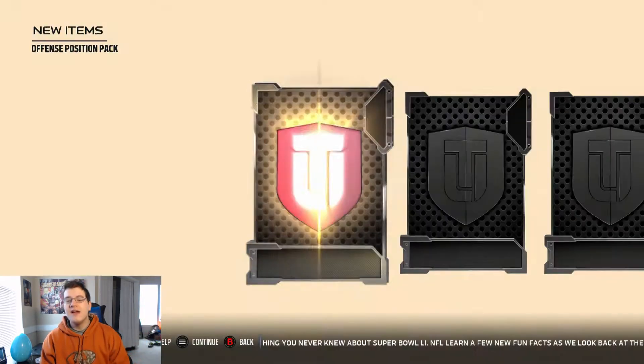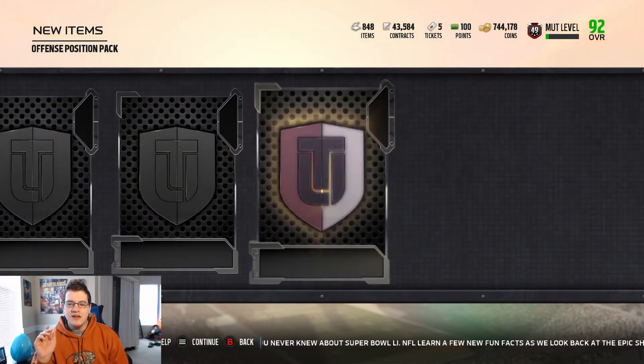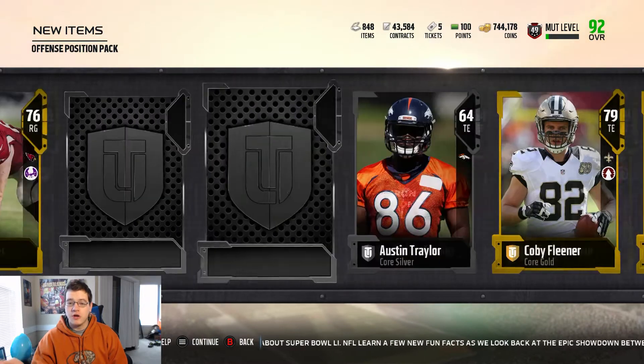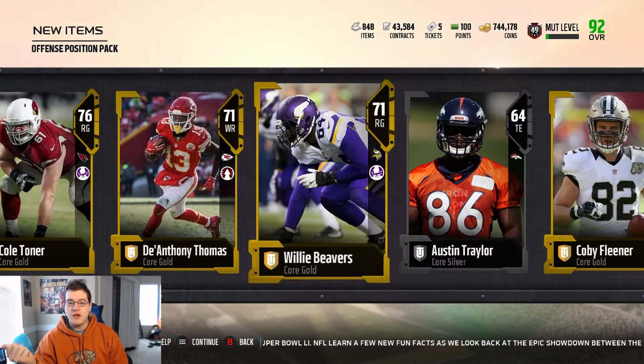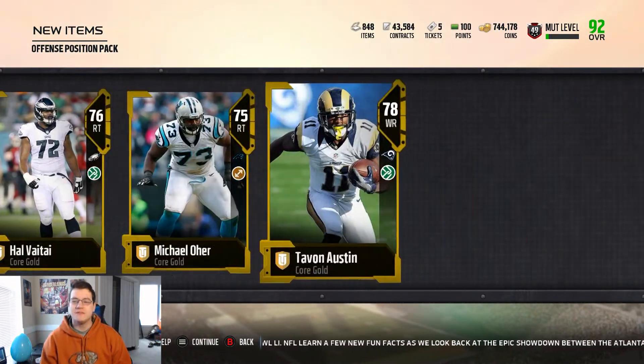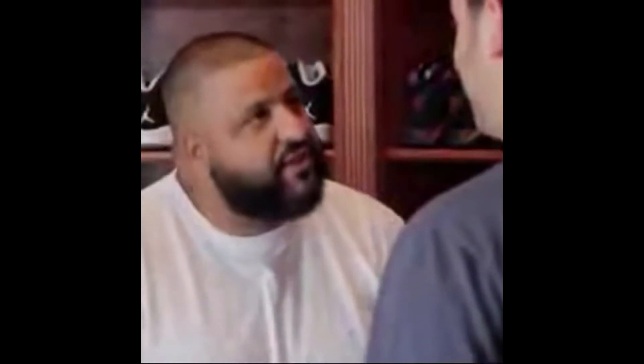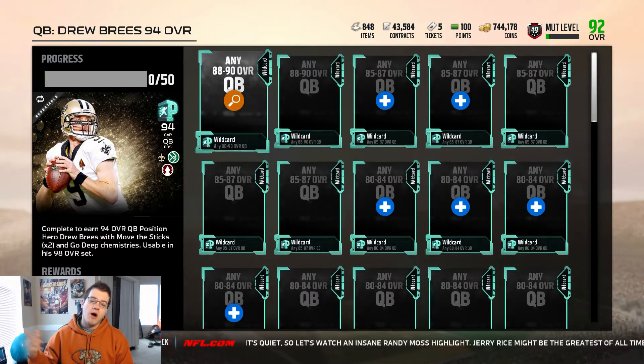These packs have so far been duds, not gonna lie. Tight end, right guard, right tackle, and wide receiver — here we go, next one up. The positional heroes aren't going for as much as I once thought they were going to go for. Not a single elite — these packs are dry.